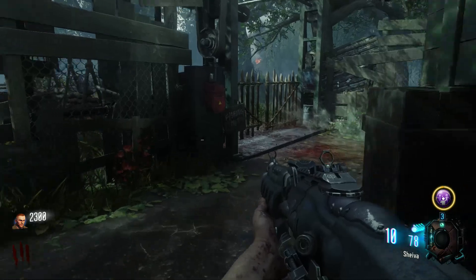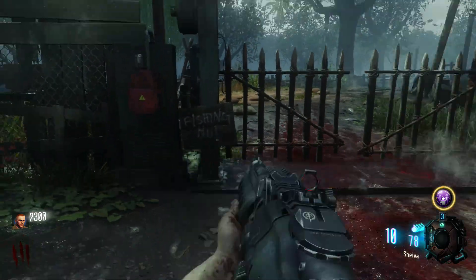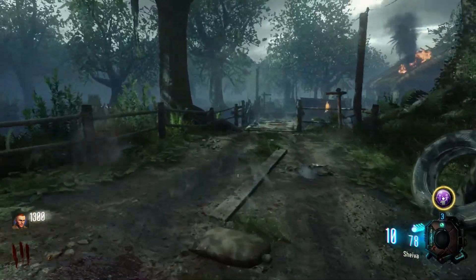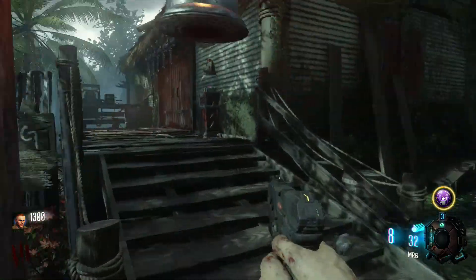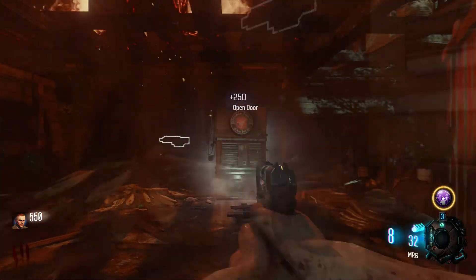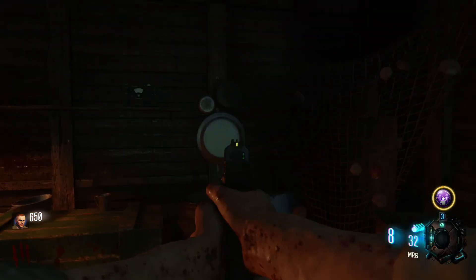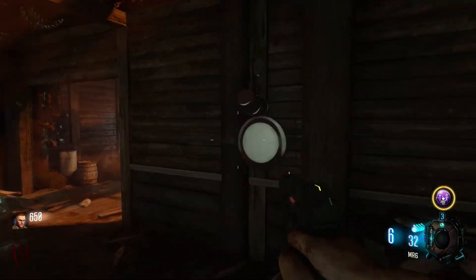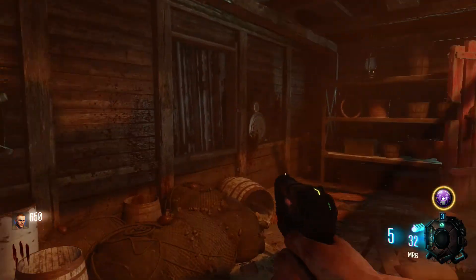For step one we need to open the gate at the fishing hut. Once opened, we will then need to open the door to the actual hut right at the bottom. Once opened, and using the sighting pistol only, we will shoot these four pans on the wall. Once all four pans have been shot you'll be greeted with this sound.